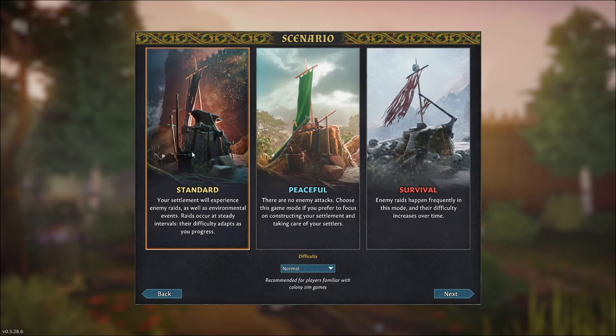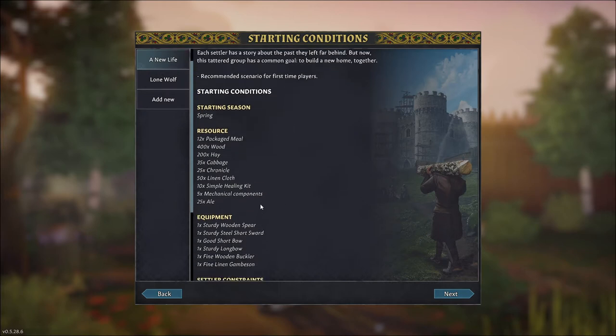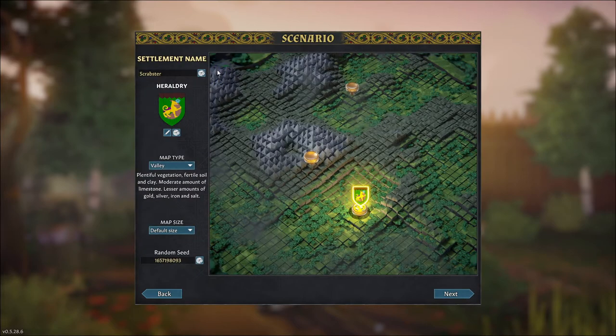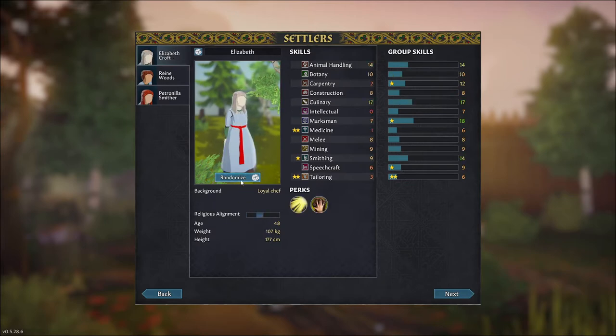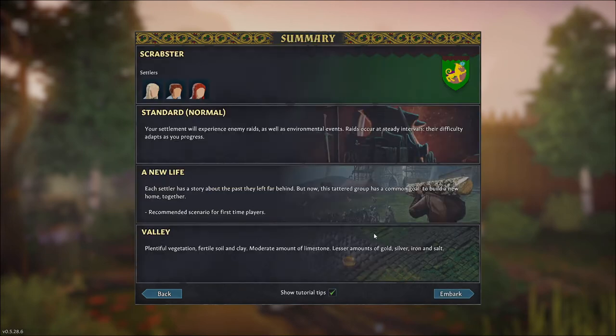We're going to start a new game. I recommend picking standard and normal difficulty or easier for your first experience. I also recommend picking a new life — you have some resources and three settlers. You can pick a location; we're going to go with valley. Then you can take a minute to look at your different people. If you don't like them, you can randomize them — feel free to do that.